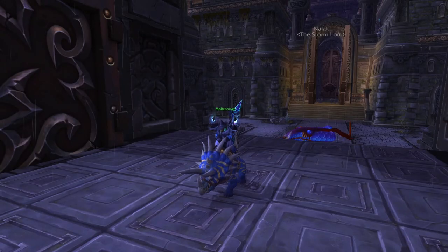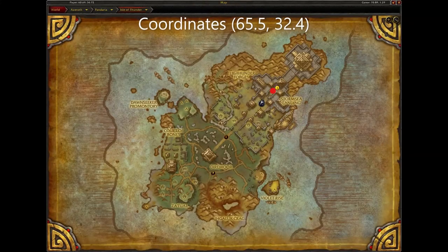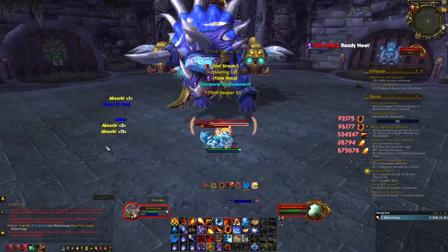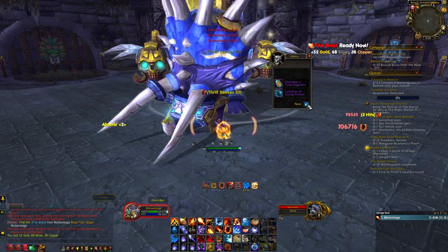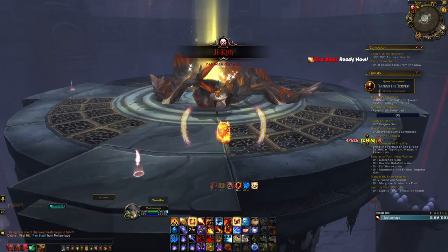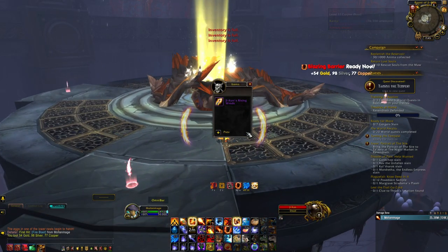Next are the Spawn of Horridon and Clutch of Ji-Kun. To get these mounts, head to the Throne of Thunder raid located here on the Isle of Thunder. You can set the raid to Heroic or Normal difficulty. Once inside, go and kill the second boss Horridon for a 3% chance for him to drop the Spawn of Horridon mount. After you kill Horridon, go to the sixth boss, Ji-Kun, and kill him for a 3% chance for him to drop the Clutch of Ji-Kun mount.